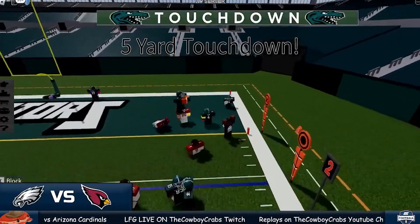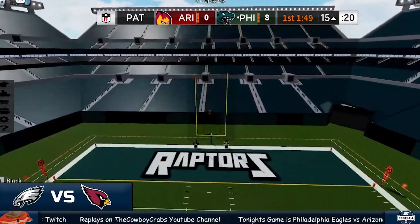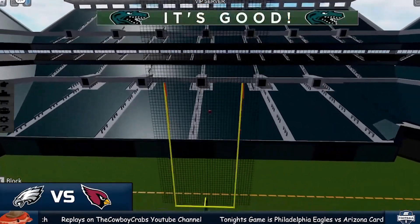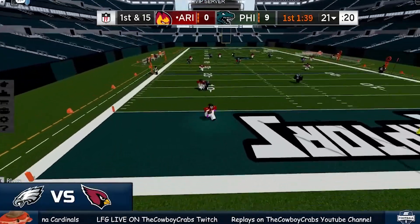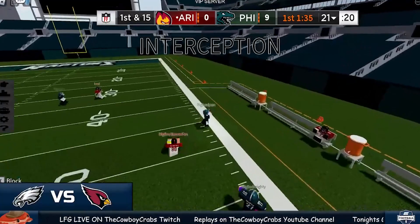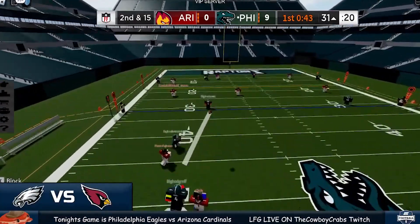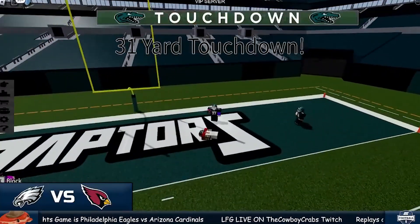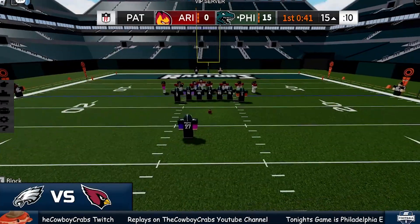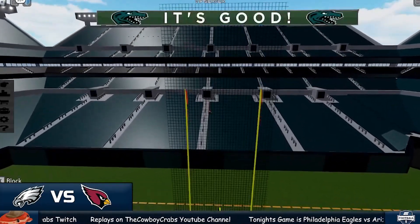Graph rolls right side, looks like he's gonna run it — he will, touchdown Philly! Eagles score and this kick is good. Nine to nothing. First down here, Bombers rolls left side back in the end zone — remember what happened last time. Bombers gets rid of it this time and it's intercepted.